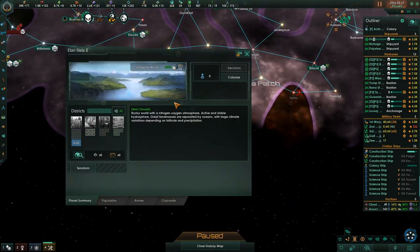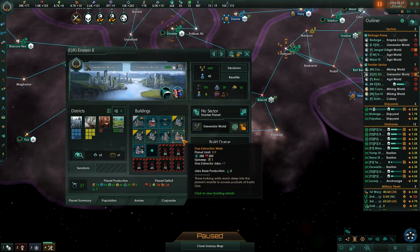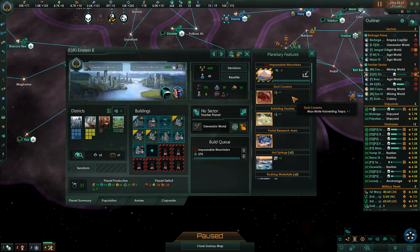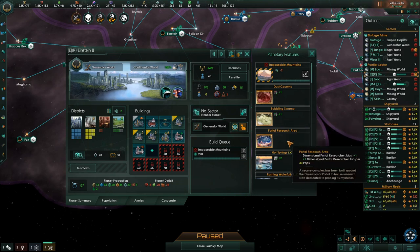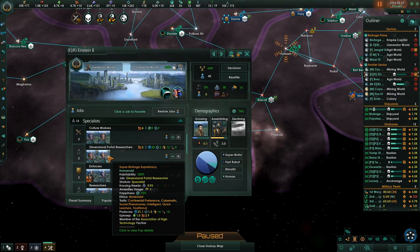What's our colony like over here? We don't have the ship at it yet — hasn't reached there yet. This place has all of the stuff: impassable mountains, max moat harvesting traps, max gas extraction wells, and a dimensional portal research area. Dimensional portal researchers — that's awesome! These guys produce a whole bunch of physics research — that's fun!